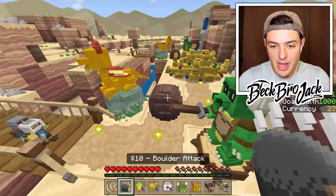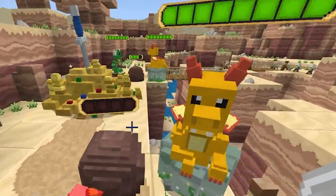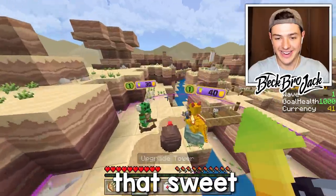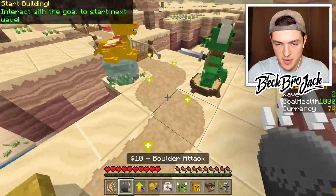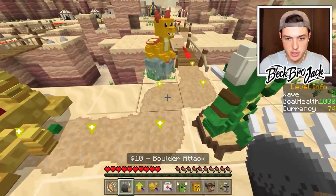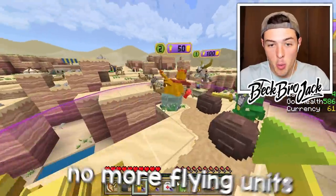Bo Kito upgrade. Wait, I just realized our boulders got bigger - they're like double the size and probably have double as much health too. That's sweet. Let's upgrade Bo Kito again. We have defeated the first wave. We're definitely gonna need to add in another boulder - these things are super overpowered. Big boulder. This is the last flying hippo. Okay, no more flying units.